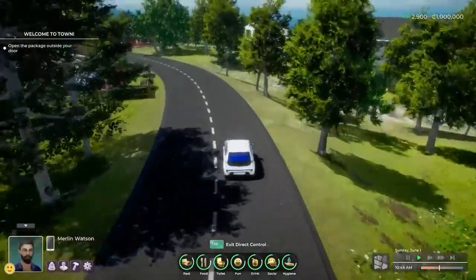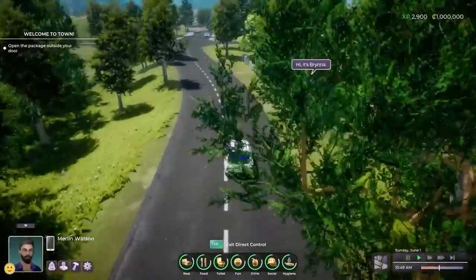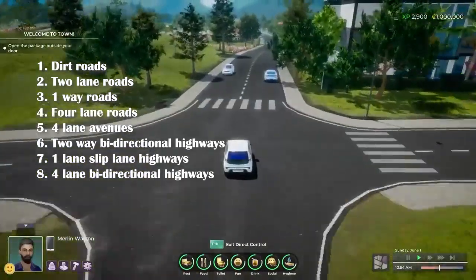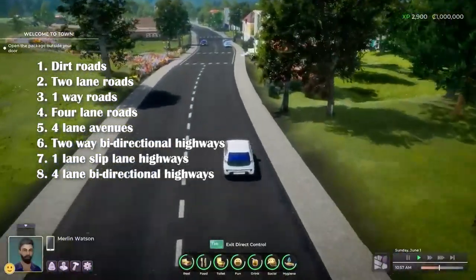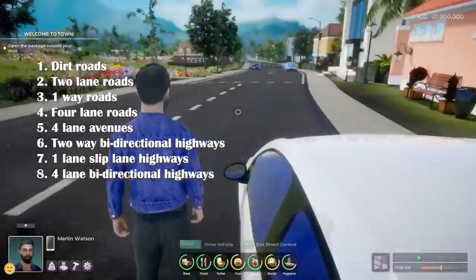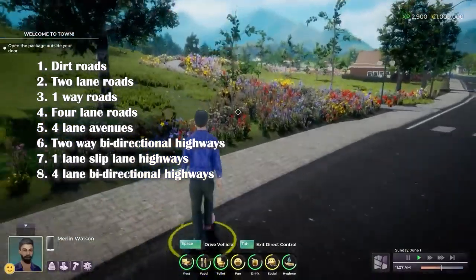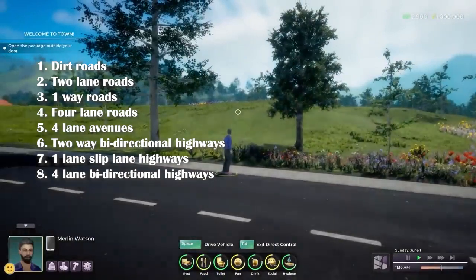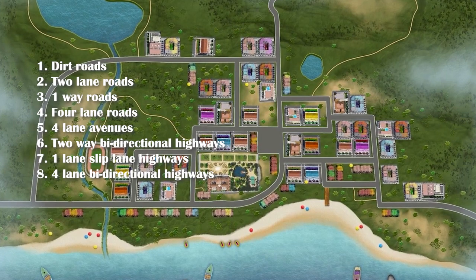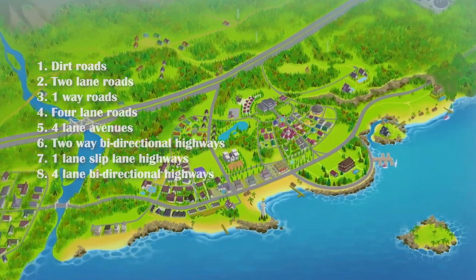All I would personally ask for in an early access or base game release would be the ability to edit my town with dirt roads, two-lane roads, one-way roads, four-lane roads, four-lane avenues, two-way bi-directional highways, one-lane slip-lane highways, and four-lane bi-directional highways. The reason I've kept it simple is that the roads available in early access can be expanded upon in a later expansion pack, and I would be fine with that. But I would like a basic selection: dirt roads, one-way roads, and some small highway options.